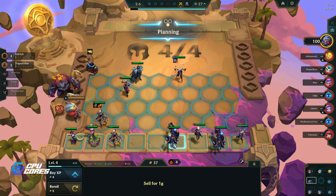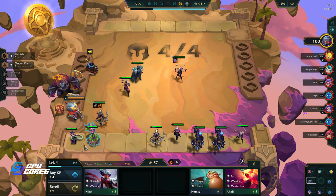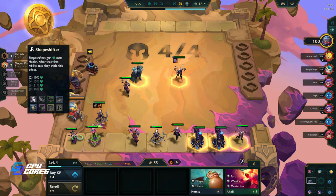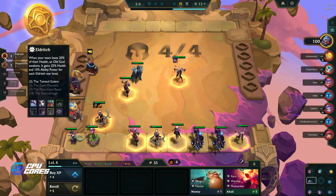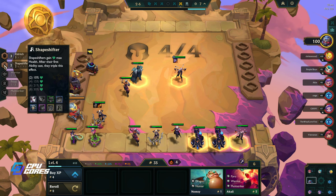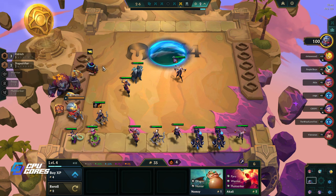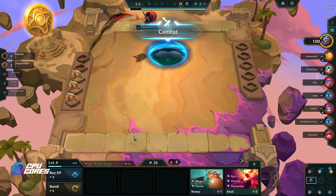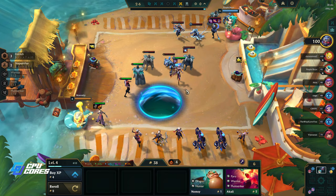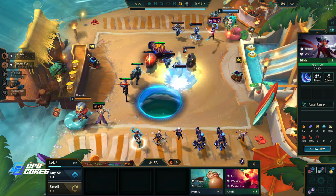We got another Shapeshifter in the Jayce - that's good. We got another Ash. We don't need - oh yeah, we do want this Eldritch. I don't know whether I'm going to go full Shapeshifter or full Eldritch yet. I'll sort of see what I get. We do have Syndra here as well, so we could go three - but we need a fifth Eldritch and we don't quite have that. We could sacrifice the Shapeshifter but it's not really worth it yet.